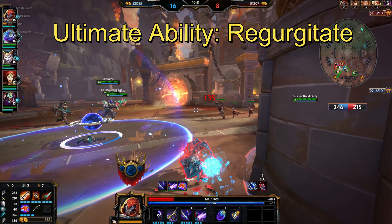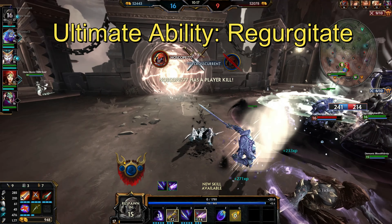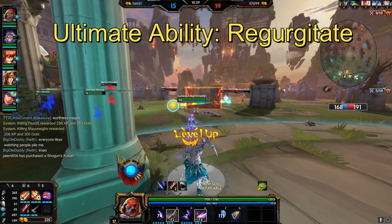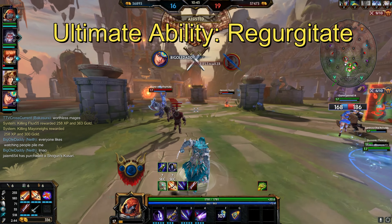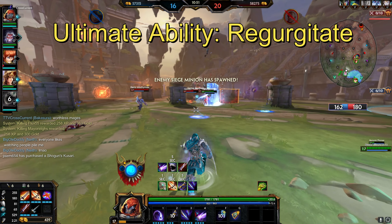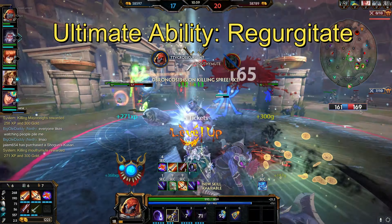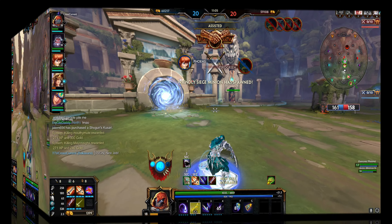Regurgitate is his ultimate ability. The reason you want to keep eating minions is because in this ultimate you can spit out up to six minions you had eaten. You also do a cone attack, so having all those basic attack ability items will trigger in a big group — this is why people like Qin's Sais, because it can bounce like crazy. Also, if you're in a pinch you can eat one of the minions you bring out just to heal yourself. Be careful with using this ultimate — don't rush it. Wait until you have Hasten Katana at least so you can keep up with enemies, because once it starts everyone will either be low or dead and you just keep chaining kills.